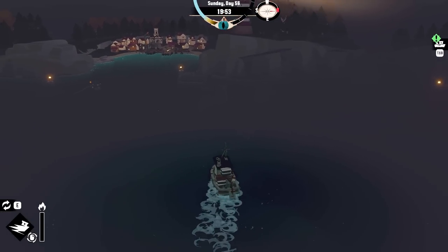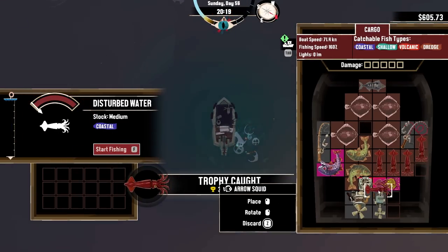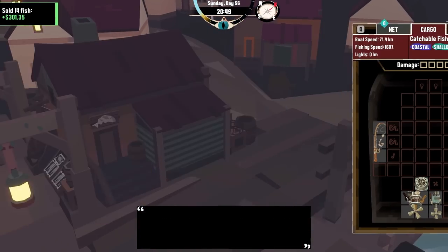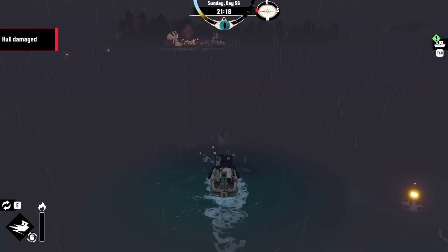It's ten o'clock at night. There's another aberration fish here — I have to catch it. Gold one! And my inventory's full. But don't mind me, I'm just gonna unload all $300 worth of fish. Accidentally crashed into the shore because I'm so excited about catching another aberration.